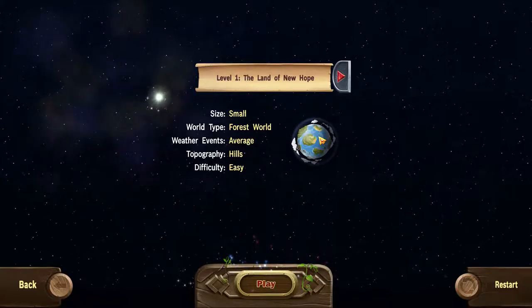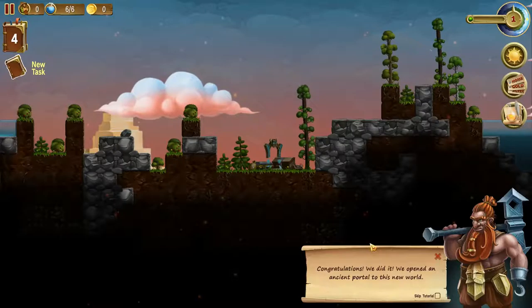So first, campaign level one: The Land of New Hope. Small world, forest, average weather events, hilly area — supposedly an easy level. I have trouble with this game for some reason, so I guess I suck, but all right, here we go.